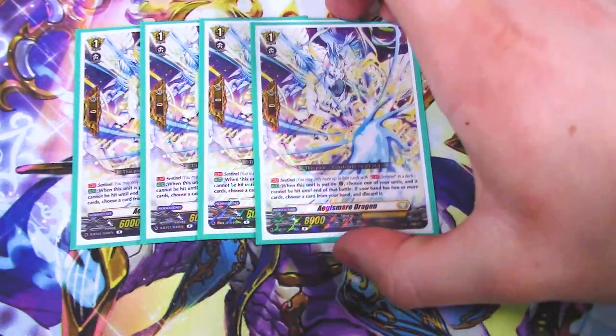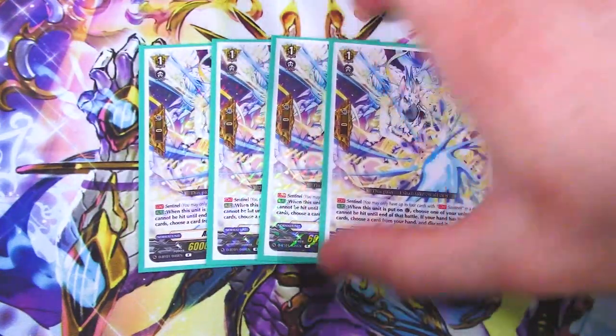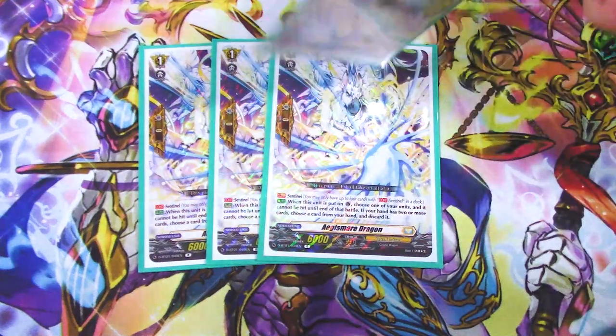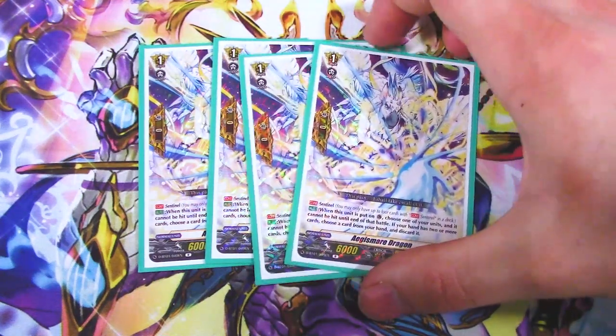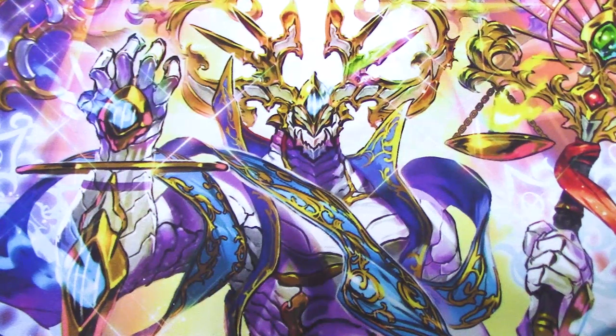On to grade ones — we've got four copies of the perfect guard from the booster set. When this is placed on a guard circle, choose one of your units and it cannot be hit until the end of that battle. If your hand has two or more cards, you choose a card from your hand and discard it — basically like the Brave condition. If you only have one card left in hand, you don't have to discard, which is really nice. Great PG design overall.